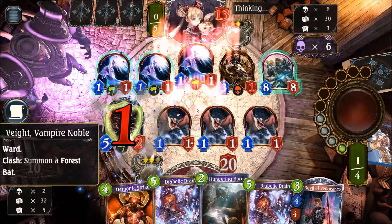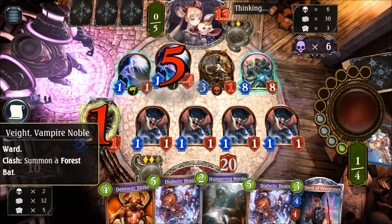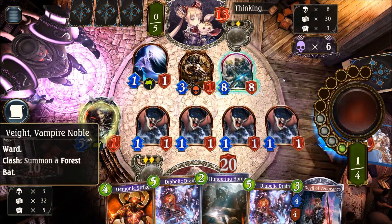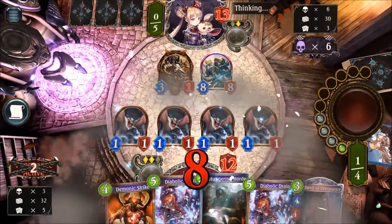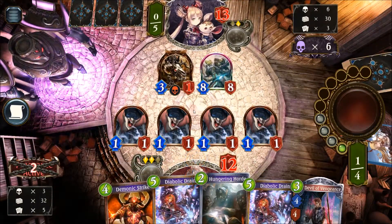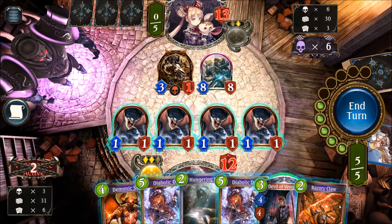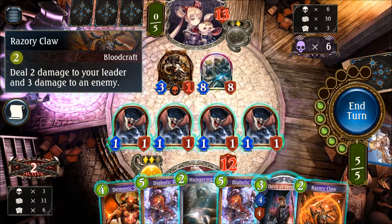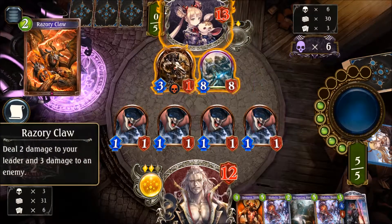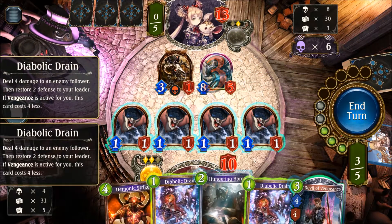So we can just go for the Demonic Strike. There's Phantamore — that's also giving us a lot of Bats. He survives as Lord and is probably just going for the face with that, dealing 8 in the face, which means Vengeance is nearly active for us. We got the Razory Claw — that's nice. We can make sure Vengeance is getting activated, and the Diabolic Drain goes down to one cost with Vengeance active, which is pretty good.